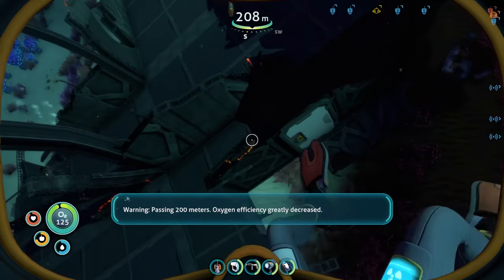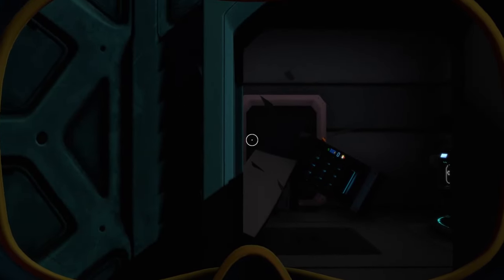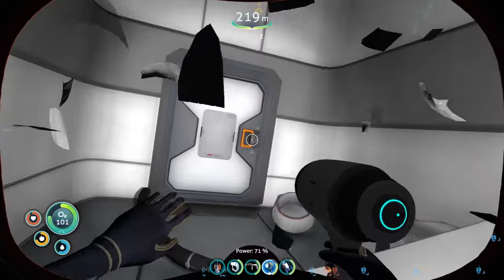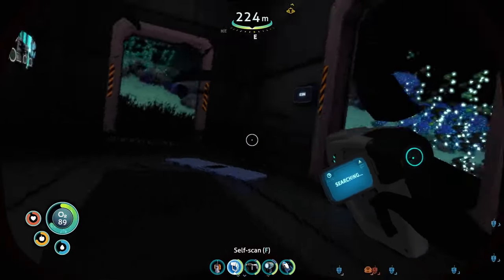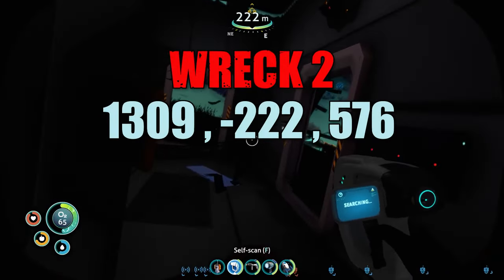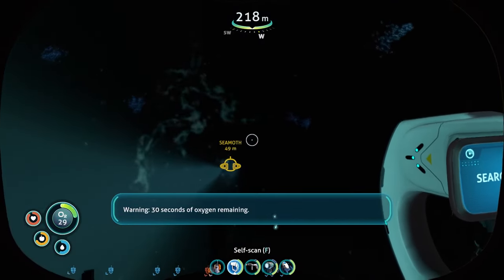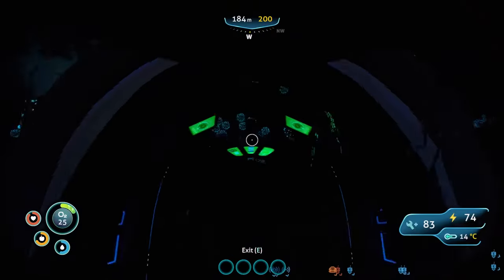Like before, stay away from the electric ampoules. Passing 200 meters — oxygen efficiency greatly decreased. You can open doors on this one. Let me get my torch. There's a modification station fragment! All you have to do is look around the ship and you've got a vending machine, water filtration system and more. The coordinates are on screen now. I hope this video guide helped — if it has, please give it a massive like, and if you haven't subscribed why not, it's free. Thanks for watching!